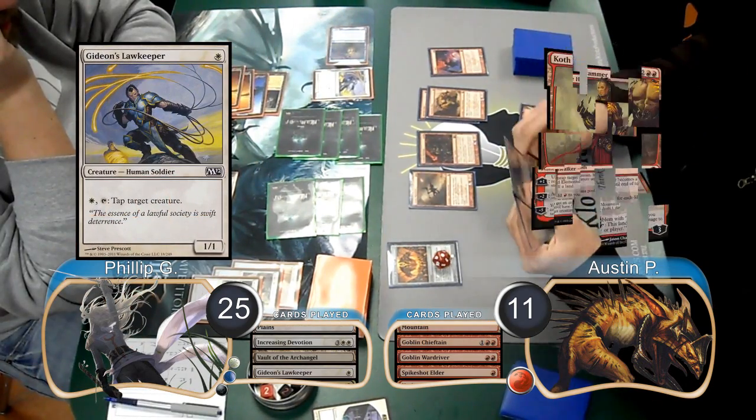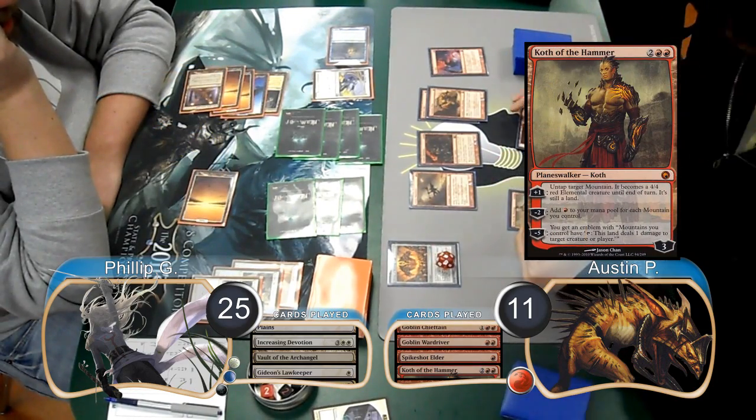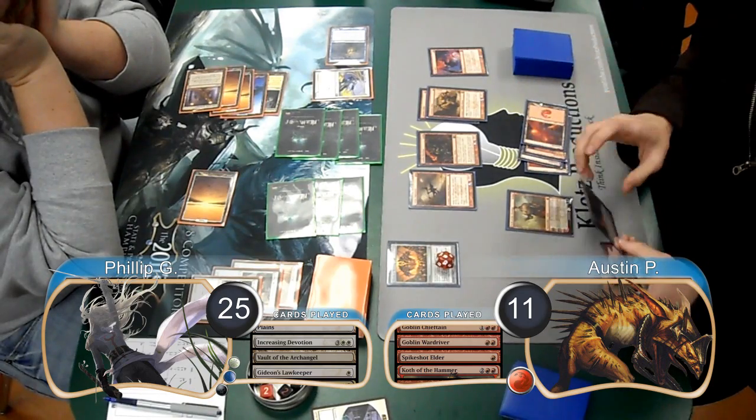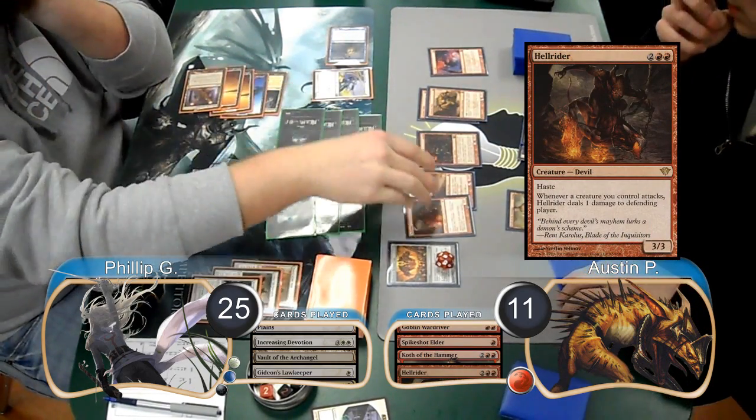Austin played a Koth of the Hammer on his next turn, taking his Shrine up to 9 counters. He then used Koth's 2nd ability to add 4 more Red Mana to his pool and play a Hell Rider, adding another counter to the Shrine.